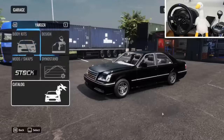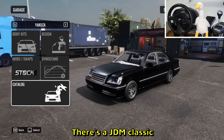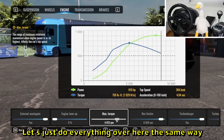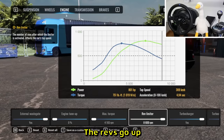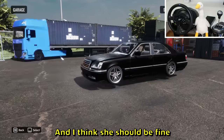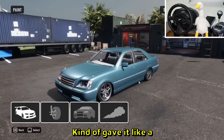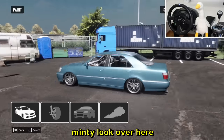The next car is Yakuza - that's a JDM classic. I'll do a quick 32-second tune: max torque down, revs go up, and she should be fine. I'll quickly repaint the vehicle and give it a minty look.